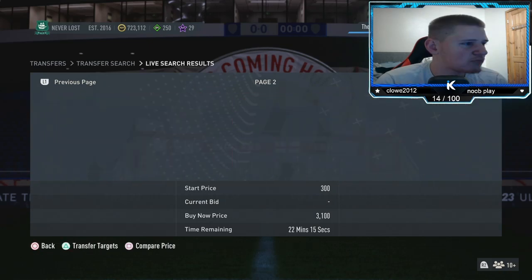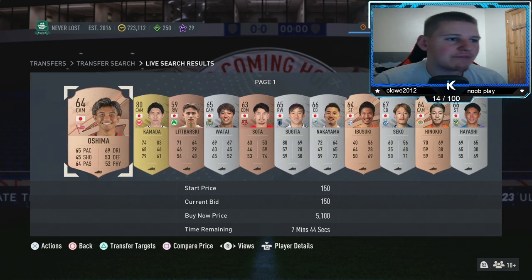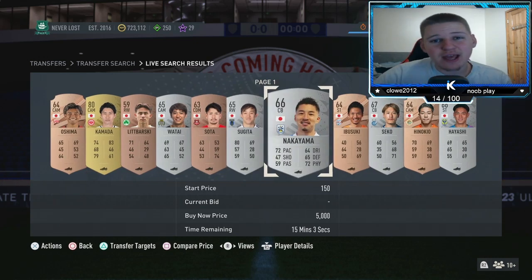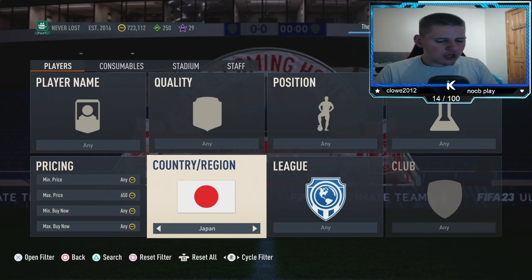Whatever price you're sniping at, you want to bid about 100 coins below. So if you're sniping at 650, bid 550 and see how many you get. If you don't get many, jump the bid up to 600, then 650, keep going up until you stop making coins. If that doesn't work, try a different filter. Not a bad little filter this one.